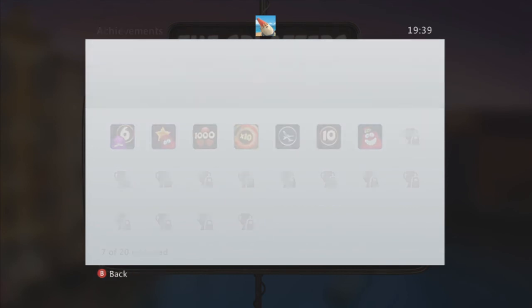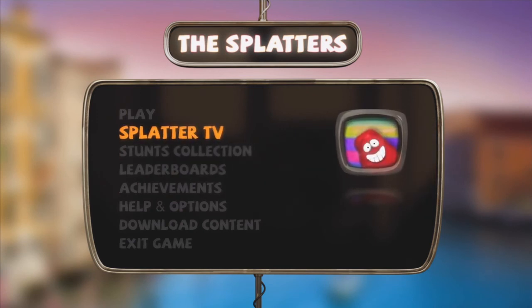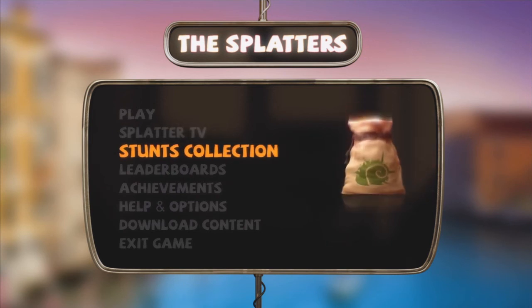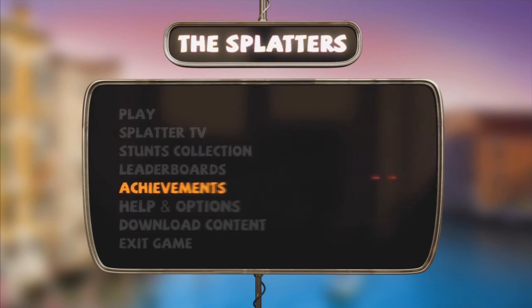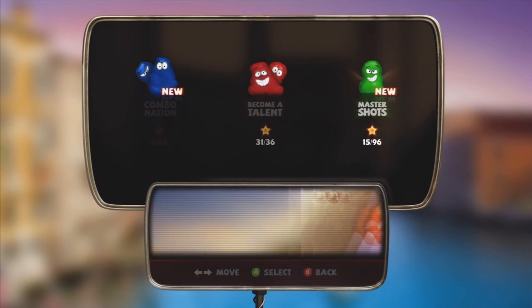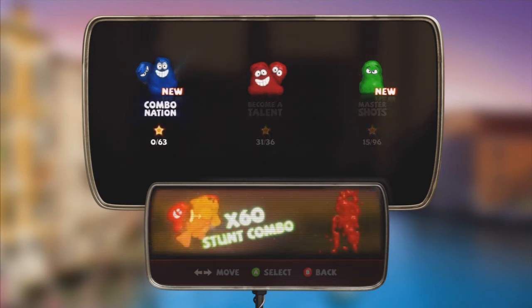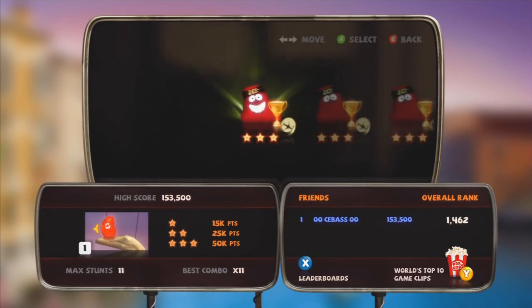You can watch other people play and see how they did on different levels to get the highest scores, which is pretty cool. The stud collection shows all the things you've unlocked. There's no downloadable content yet. In the play menu there are three different game modes - you always start with Become a Talent and as you progress you unlock the others. I haven't tried Combo Nation yet but let's go into Become a Talent and show you some of the early levels.